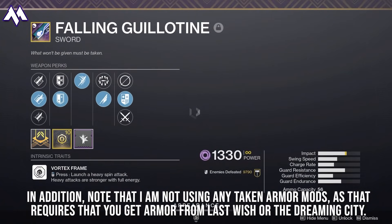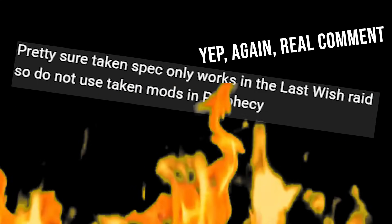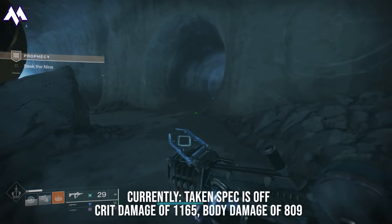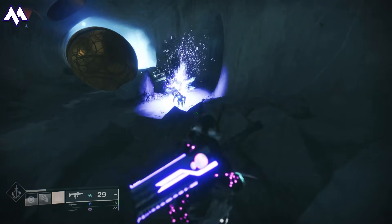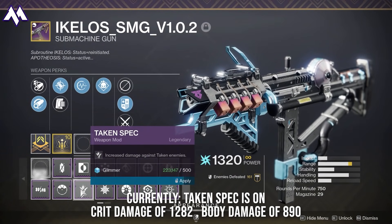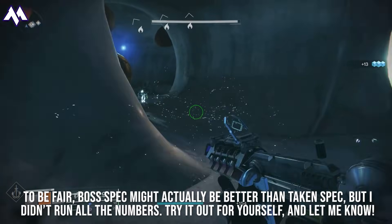I do need to note that there are hundreds of videos on how to get the Last Wish chests from the raid without actually having to do any of the encounters. If you are watching on screen, you will see proof that Taken spec does indeed work in the Prophecy Dungeon. If you have Taken spec, there's no reason not to use it. If you don't, you can go get the raid chest solo — it's easy, and you don't have to do the raid to get it.